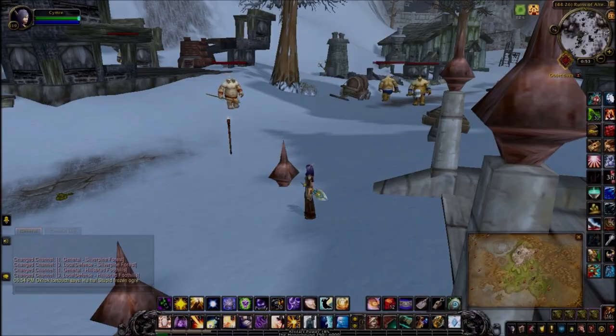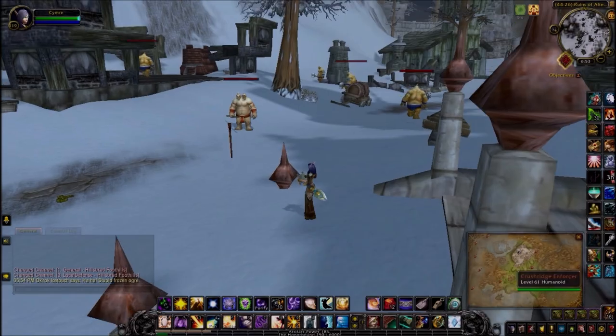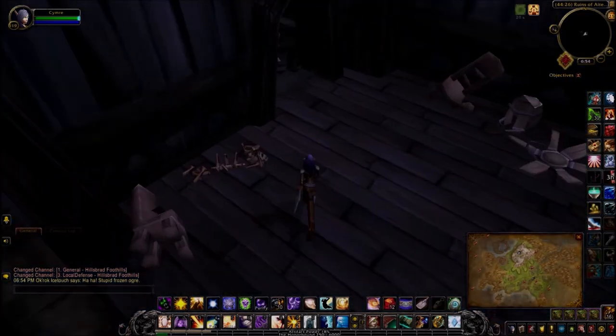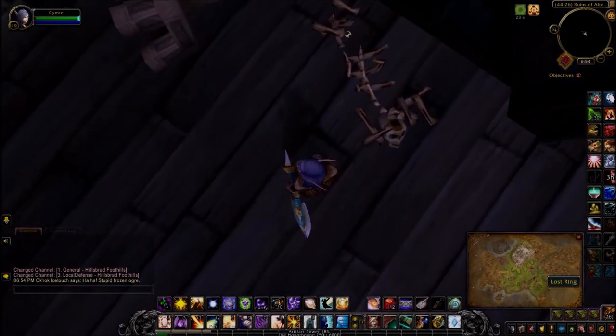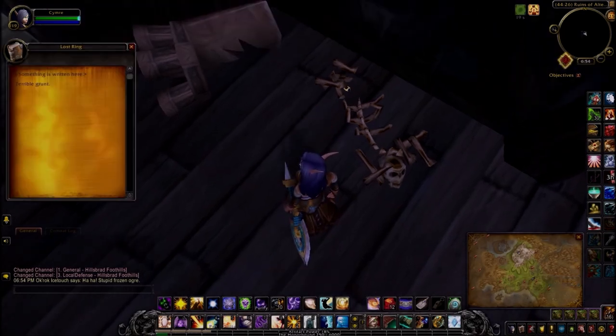The next clue is back in the Hillsbrad Foothills in the Ruins of Alterac. Coming into this watchtower building, the item is right here at the legs of the skeleton — lost ring. Terrible grunt.